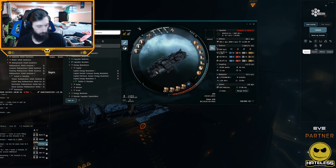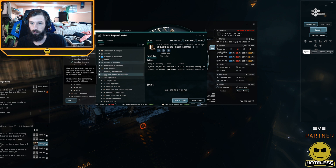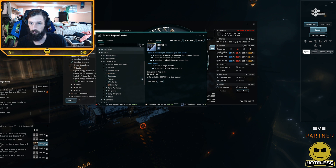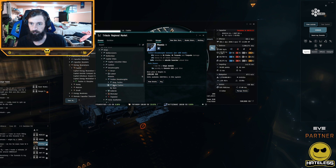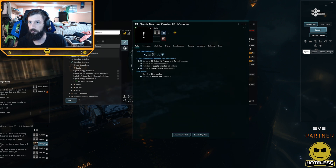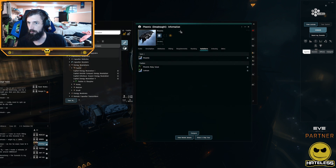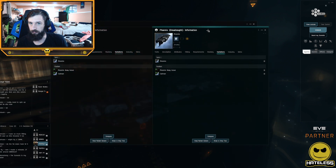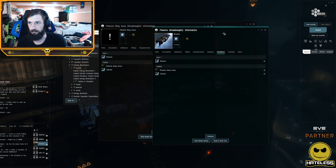I'm going to go through all of the differences between the Phoenix and the Faction Phoenix. We're going to go ahead and find ships — dreadnoughts, Caldari — and make it show unavailable ones as well. We have the Faction Phoenix as it is on the test server right now, and then we have a standard Phoenix as well.